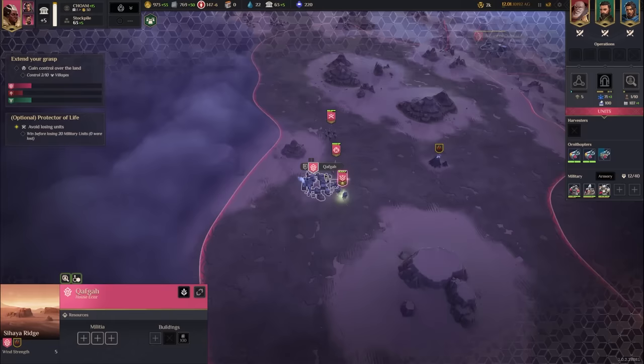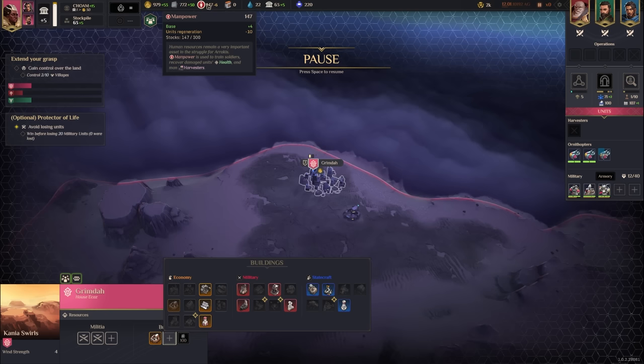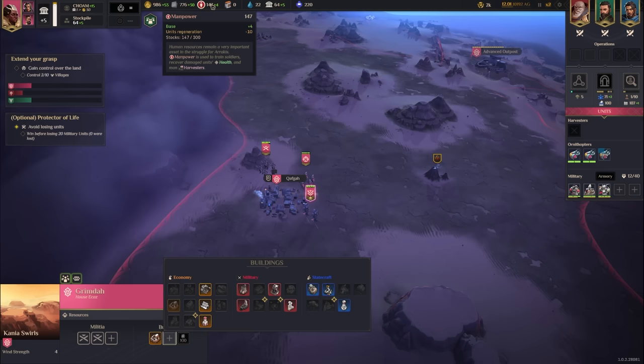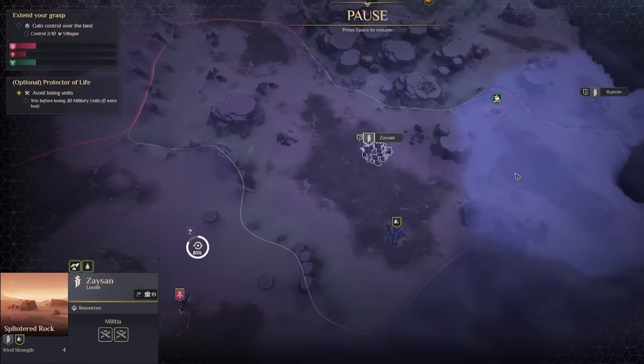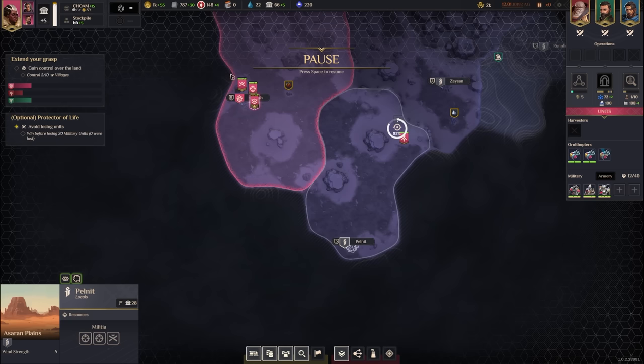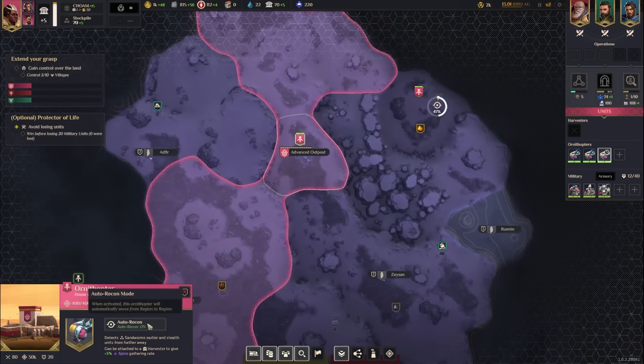I'll eventually recruit more units in Grimda and grab a recruitment office — it produces three manpower and we're using a lot on these units. Let's look at Zaysan: it produces 100% of water production as Solari. I think I might turn this into a sanctuary, so I'll capture the stuff around it. Pelnit is next at only 28 authority. I'll drop a single militia in Kafka so it's not completely undefended.